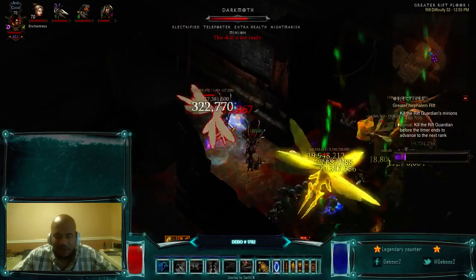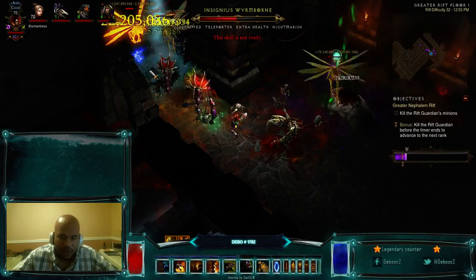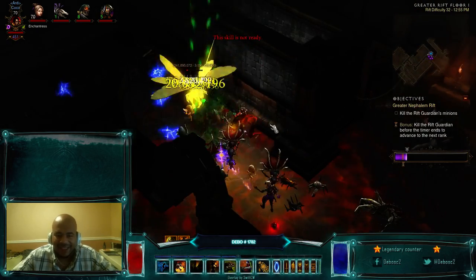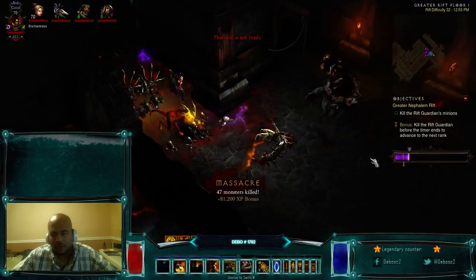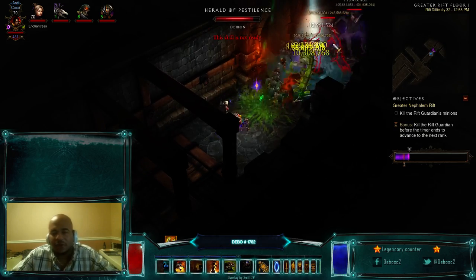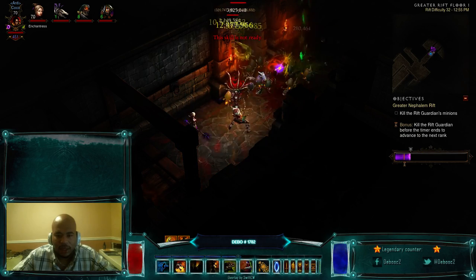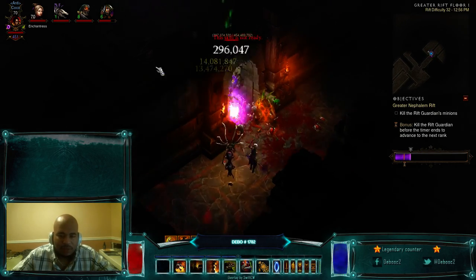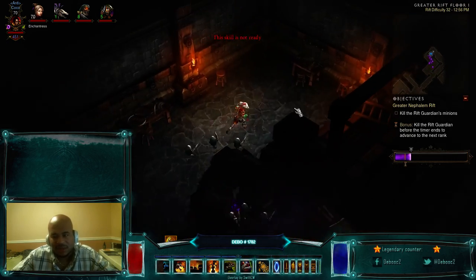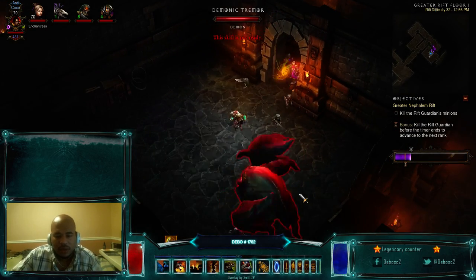The worst enemy in Greater Rifts is the randomness — if you get a rift full of Maidens or Morlu that can ruin your day, but even through that adversity the build still performs really well. Reflect damage is pretty bad but it's not that bad if you have common sense: when you see reflect damage, stop attacking. Give it a couple seconds and then start attacking right as it fades off, then attack for five or six seconds and stop again as it's about to start reflecting. For the most part your pets can do without you generating more fetishes for a little bit.